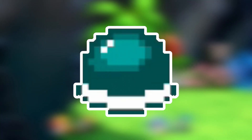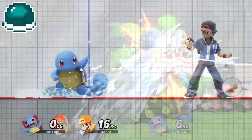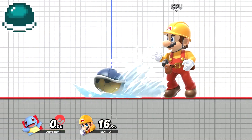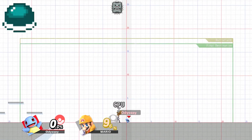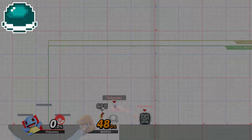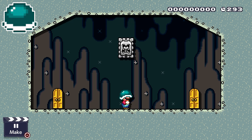Since alternate forms are covered here, I also have to cover the Shellmet. The fighter and stage are the same as the Buzzy Beetle, however this Squirtle will spam side specials — that's the move where he'll go into his shell. During the fight, a Thwomp assist trophy will also spawn. The reason is because the Shellmet's main purpose is to defend you from getting hit from above, so the Thwomp spawning in makes the battle more unique and references the Shellmet's main ability.